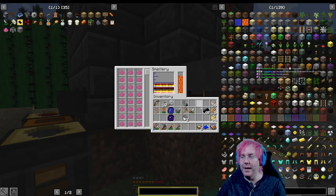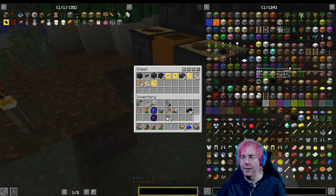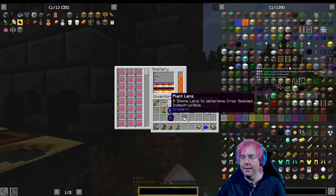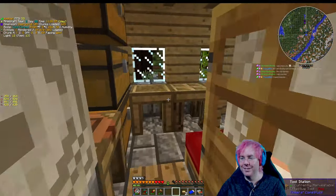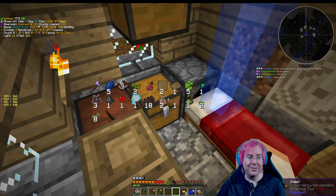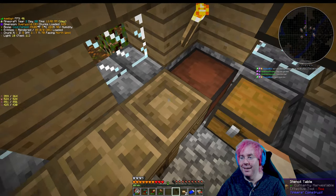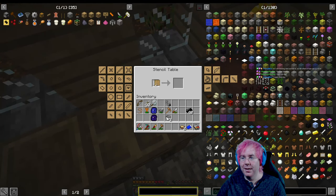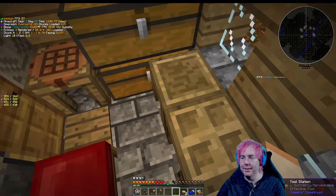Let's put all the alamite in. We don't have a plate cast - how do I do things? We do have aluminum brass. There's only one blank pattern left, so we're going to go into the stencil table and stencil a large plate pattern. Then we need to make something - do I not have more cobblestone? Maybe in my digger's backpack - nope, just sand.